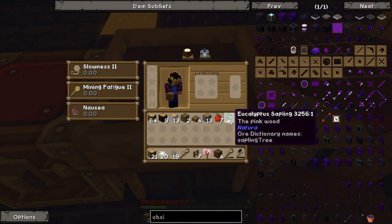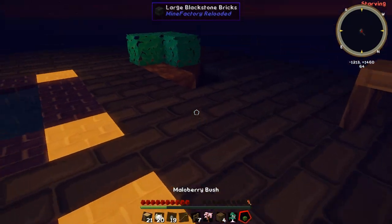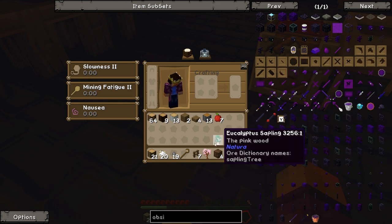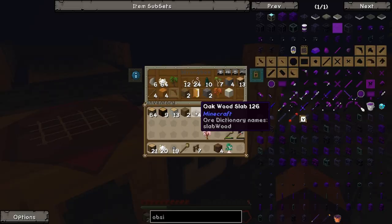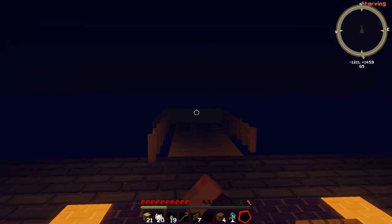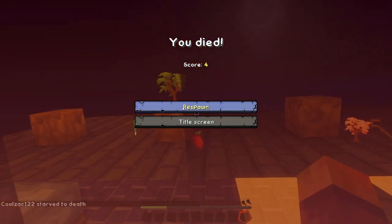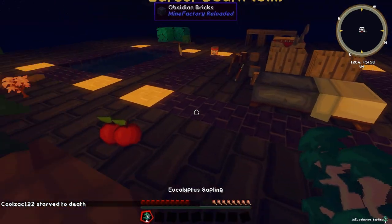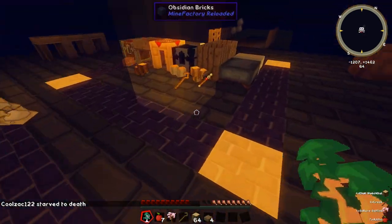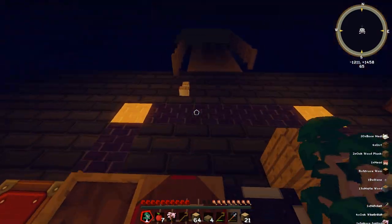We've got a sakura sapling, some eucalyptus, and a Malibu bush - I thought that was another raspberry bush. Let's put down the Malibu bush, why not - it's a different shade. Eucalyptus is a nice pink tree. We're also running out of bone meal, so I'm thinking I might extend this platform just a little bit further because we're not getting too many mobs. And we died - I think we were smack bang in the middle of the platform so we didn't lose anything. Now we've got 19 stones, which is good.